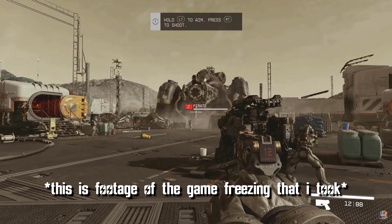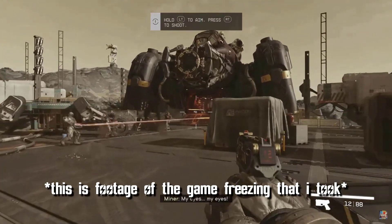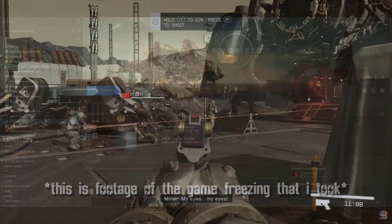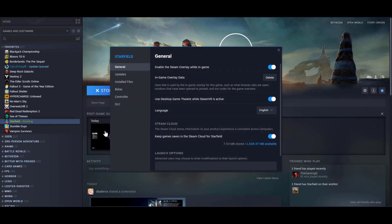There are many different things that people have been trying that have worked. Some people said that simply restarting your game might help. What I did was go into Steam, right-click on the game's name — Starfield — go to Properties, then click on Installed Files.